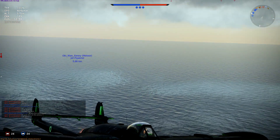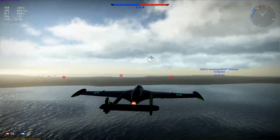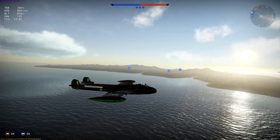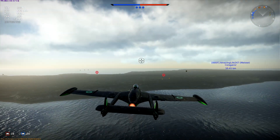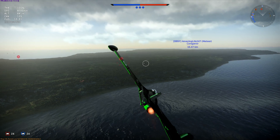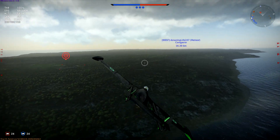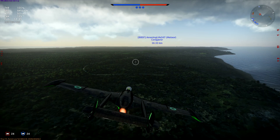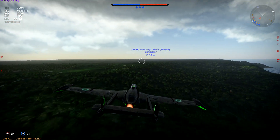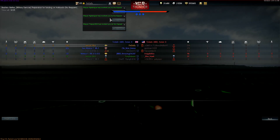My buddy Obi-Wan Kenny definitely helped out in that engagement. Okay, so there's one guy left - Mag Diska. Oh, we see him right by his base. We're going to pair up with Amazing. How many kills does Amazing have? He has zero, so we'll help him out with this kill. I don't mind helping out with kills as long as we win. If it's neck and neck, I want to alleviate the pressure so we can win the game, but if we're obviously going to win I won't worry about it.